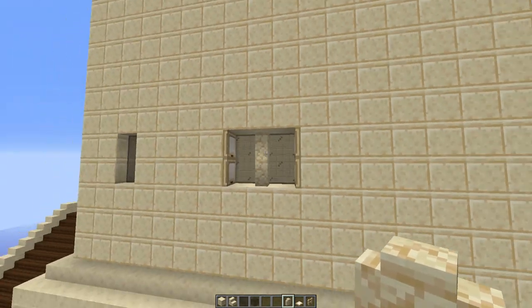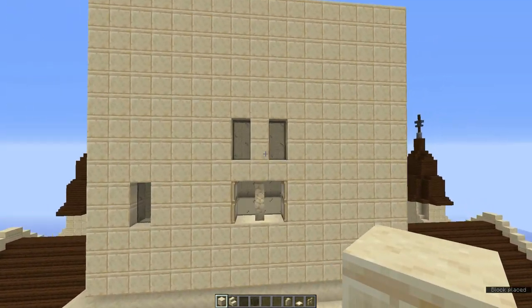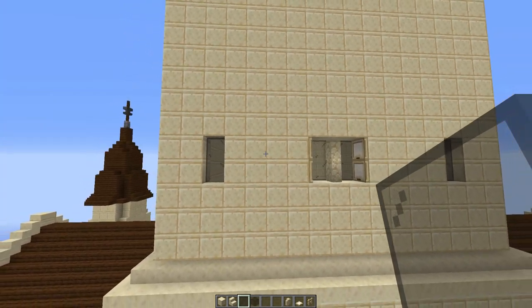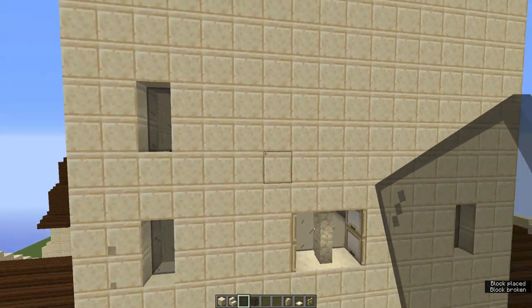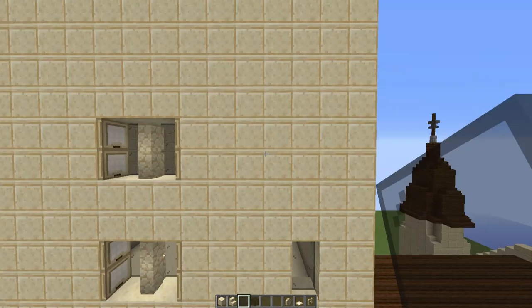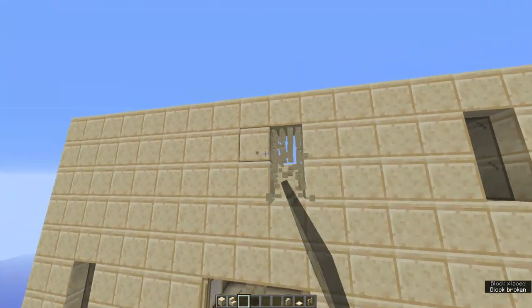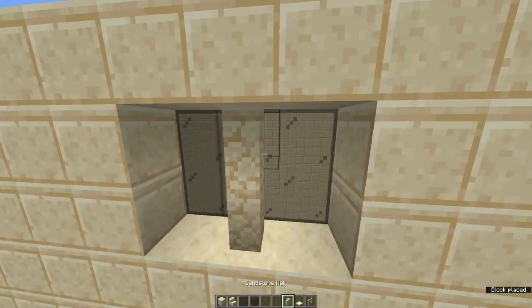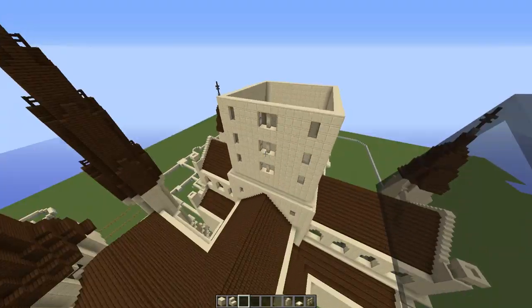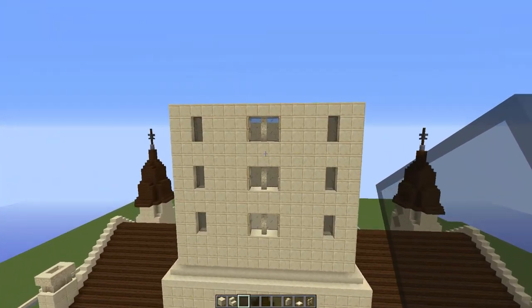The birch trapdoors are optional as they can look a bit ugly, so it's up to you. Coming up four blocks, place the third and final window. Our floors are two blocks apart, so go up two blocks and start the exact same thing again: break in a two by three area, build the window behind, add walls and trapdoors. Then four blocks along, place that window, and repeat the same on top. These are the three main floors and windows. Unfortunately there's no rotate command in vanilla Minecraft, so you'll have to repeat these on all four sides by hand.